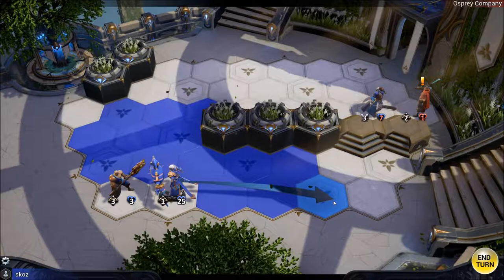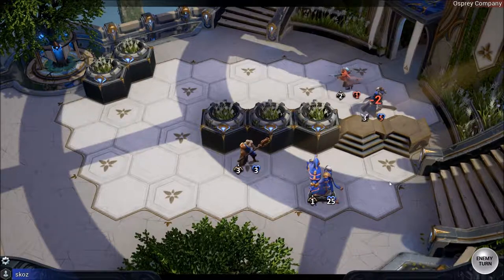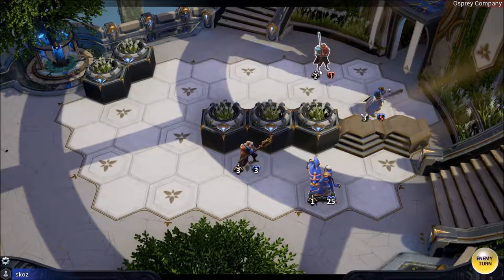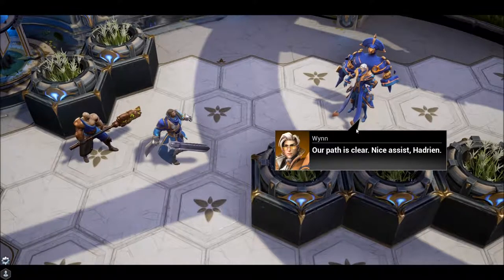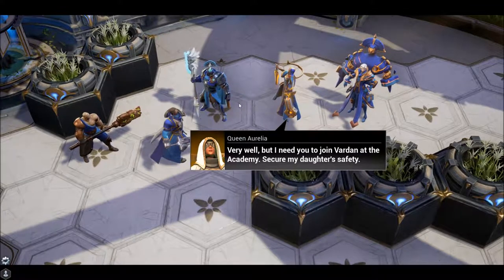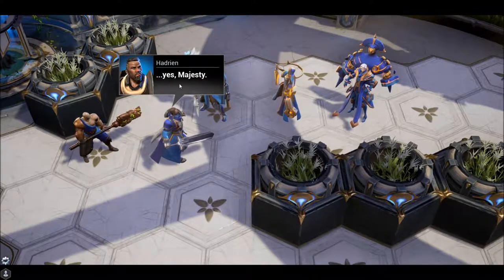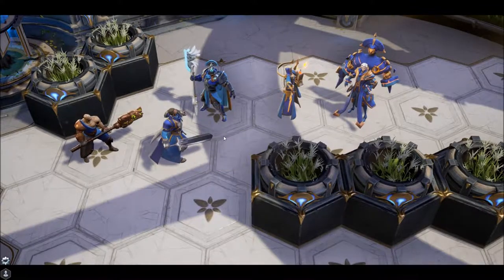Combat continues with units pursuing fleeing enemies. In-game dialogue wraps up the encounter: 'Our path is clear.' The player jokes about the name Hadrian. The queen directs them to the academy to secure her daughter's safety, and a character named Varda is mentioned.